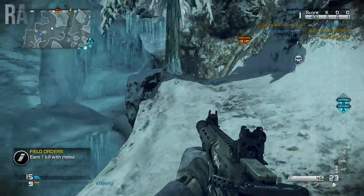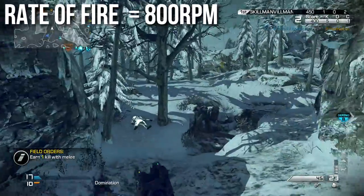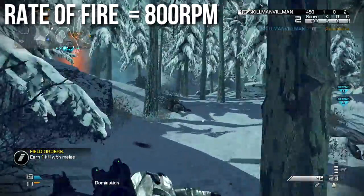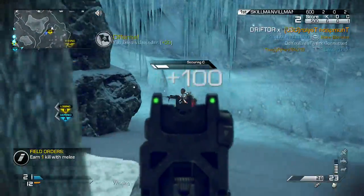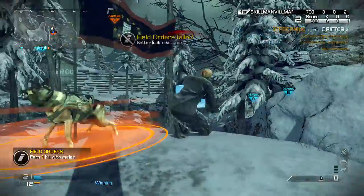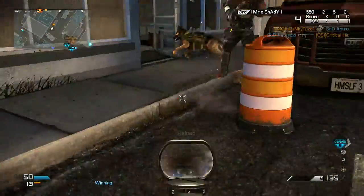It fires at 800 rpm, which makes it the third fastest firing assault rifle. The FAD fires pretty quickly at 882 and the ARX is about 160 rpm faster, so this one's only a little bit behind those, and it's usually at least 50 to 60 rpm ahead of all of the other assault rifles, so it is one of the faster firing ARs.